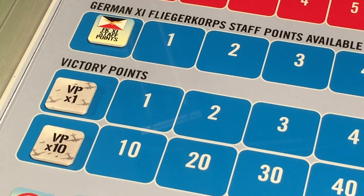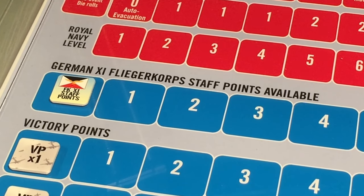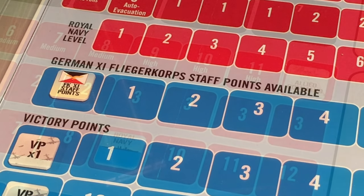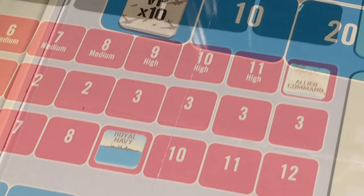Let's go to setup. Victory points start at zero, and the German Flieger Corps 11 staff points also start at zero. The allied command marker starts at a high level, and that is at 12, and the Royal Navy starts at nine. And the allied evacuation marker starts the game face down — no evacuation.